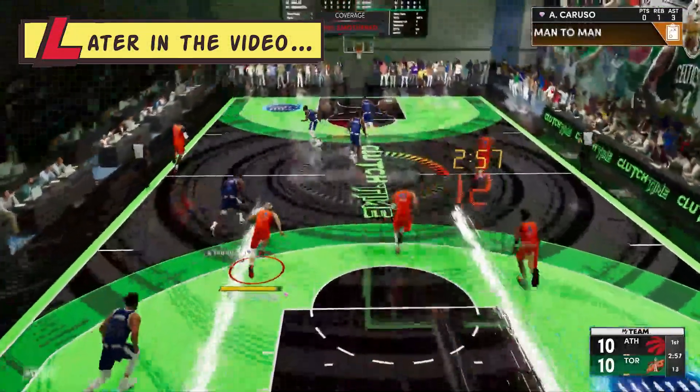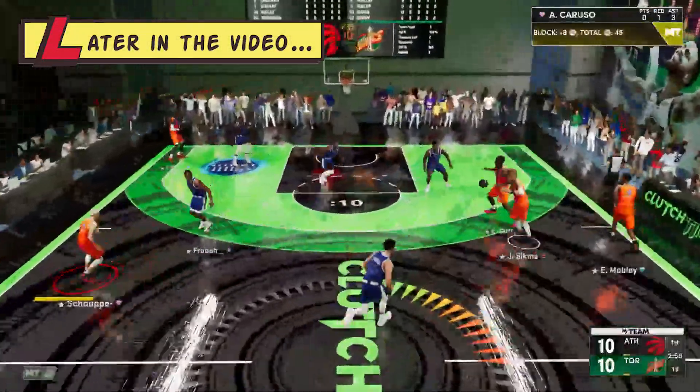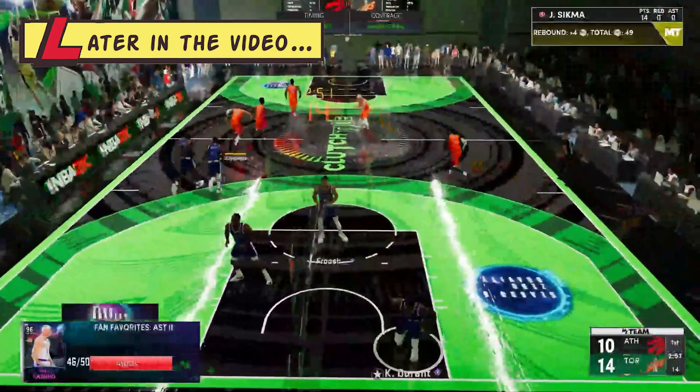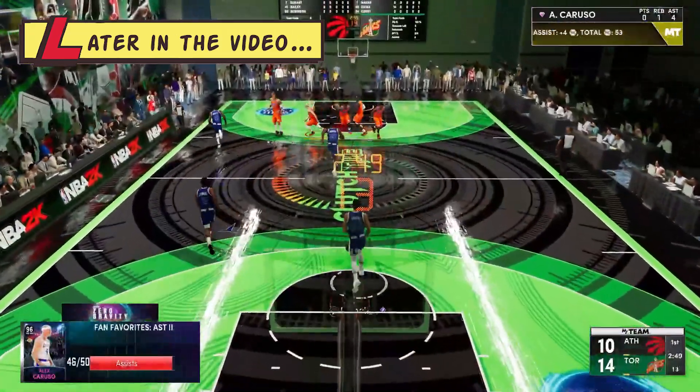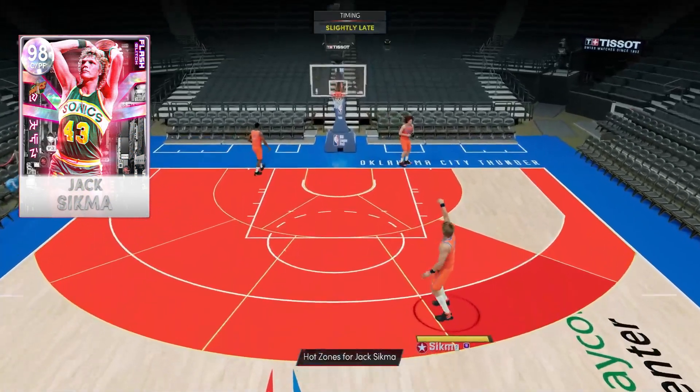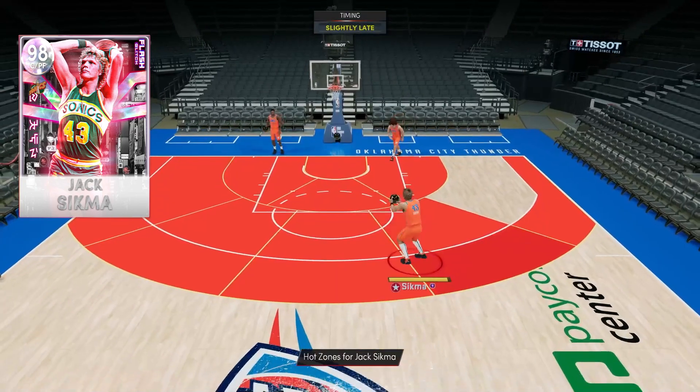Sigma coming across the lane and blocking shots — catch and shoot greens for the four point play, oh my lord! Blocking shots and getting back — Galaxy Opal Jack Sigma looks insane.